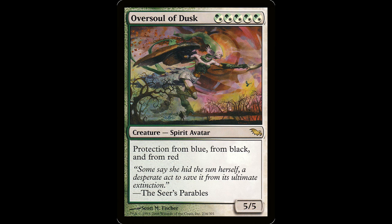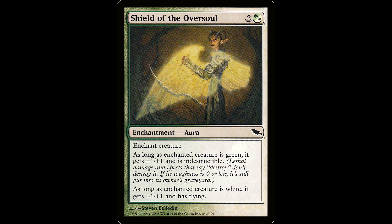In this corner we got the Oversoul of Dusk — five hybrid green-white for a creature spirit avatar, it's a 5/5. Has protection from blue, from black, and from red. 'Some say she hid the sun herself, a desperate act to save it from its ultimate extinction.' This card is fairly vanilla, but that art's crazy. There's an enchantment to go along with this oversoul — the Shield of the Oversoul. It's two and a hybrid green-white for an enchantment aura. As long as the creature is green, it gets plus one plus one and has indestructible. As long as it's white, it gets plus one plus one and has flying. Three mana for plus two plus two, indestructible and flying — protection and evasion and a decent pump for three mana. This is great in a budget aura deck, and it's hitting enchanter's colors as well.